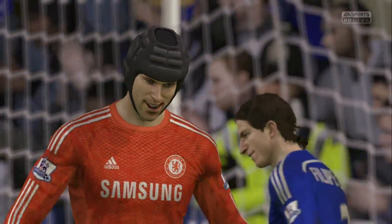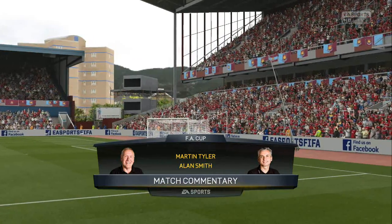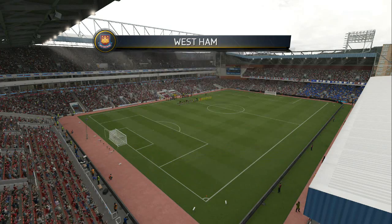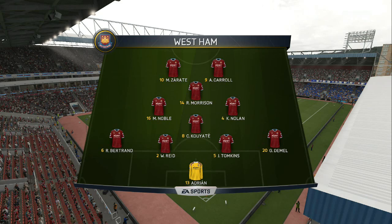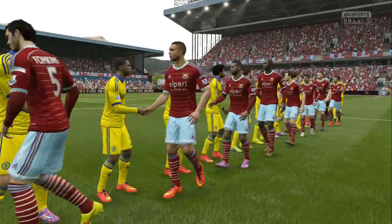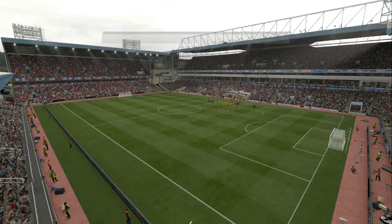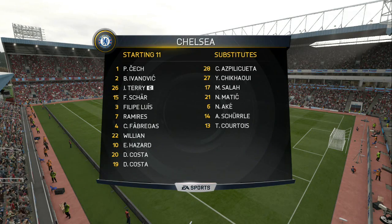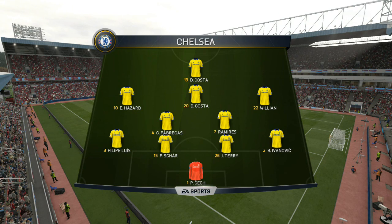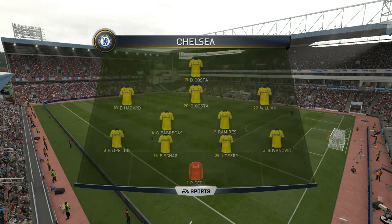Next up is West Ham in the quarterfinals of the FA Cup — we're away for this one. West Ham have Adrian in goal, Demel, Reid, Bertrand and Tompkins at the back, Noble, Kuate, Nolan and Morrison in midfield, Andy Carroll and Terati paired up front in a 4-4-2 diamond formation. In terms of the Chelsea team, there weren't many changes from the 3-1 win over Zenit, apart from Mabalovic coming in at right back and Douglas Costa coming in for Scherler. Diego Costa is paired up front on his own, with Willian on the right.